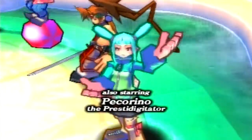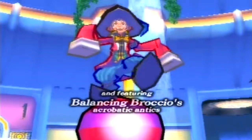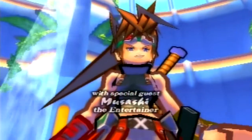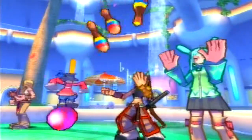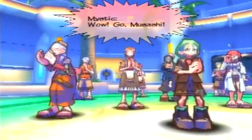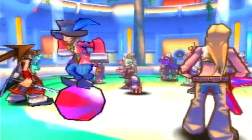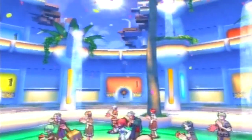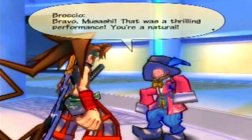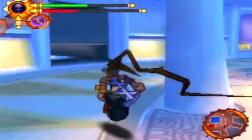So I guess it's just here for entertainment purposes. In the game, all you have to do is use Juggle and that's pretty much the whole quest - just use Juggle. So if you don't have Juggle, there's not really much of a point. And as you can see, the mystics are very easily impressed by juggling.